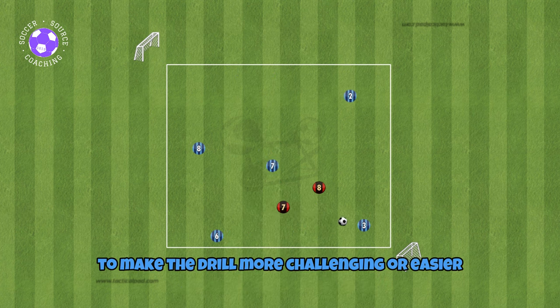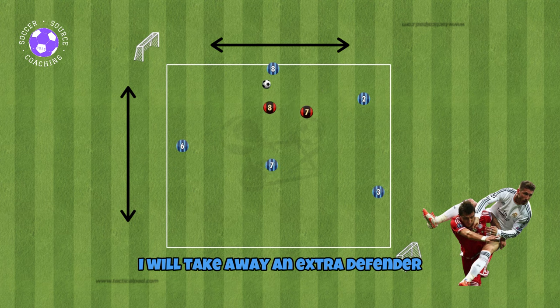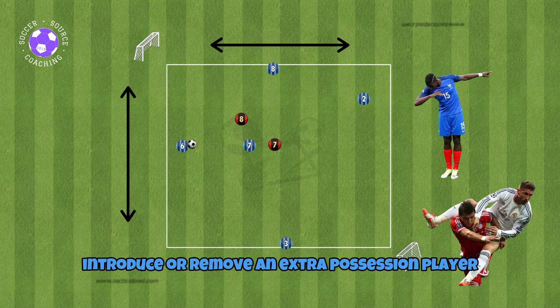To make the drill more challenging or easier, you can increase or decrease the size of the area, add or take away an extra defender, or introduce or remove an extra possession player.